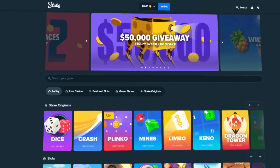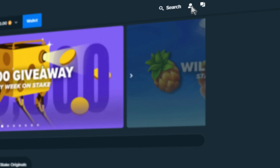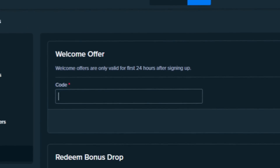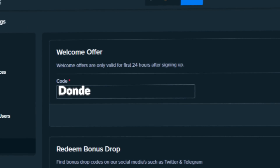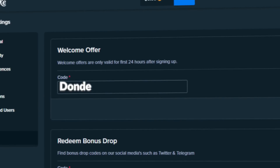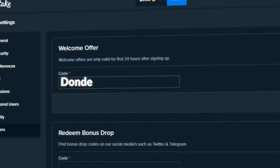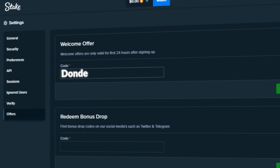Before we get into the video, if you guys want to sign up on Stake, click on settings and go to offers. Type in code 'donde' in the welcome offers box. This will unlock $14 free on your account as well as 10% rakeback on all your bets — meaning you get some money back every time regardless of winning or losing. Make sure to comment your Stake username below to claim the bonus.